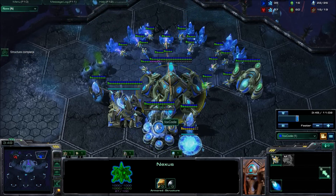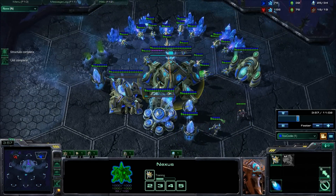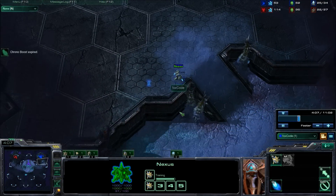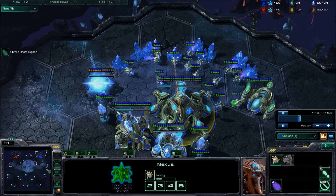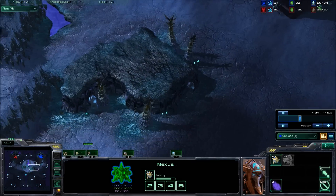Now we're chronoing that warp gate and getting our first stalker out. On 25 supply the second gas goes down. I'm just keeping my zealot up the ramp on hold position - remember, don't forget, so it doesn't get lured away by any SCVs. Second gateway on 26 supply, and that's perfectly normal.